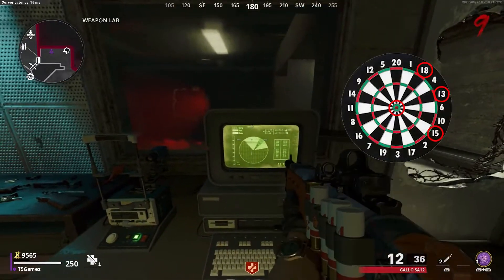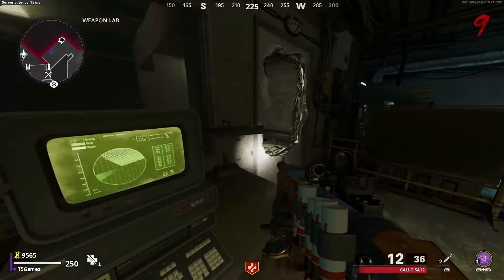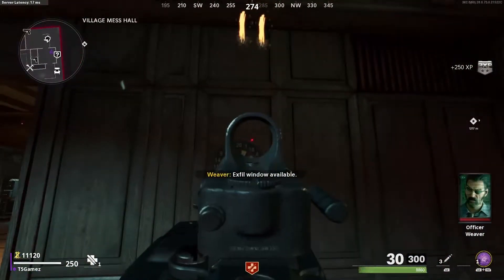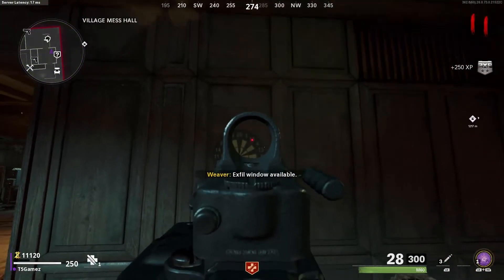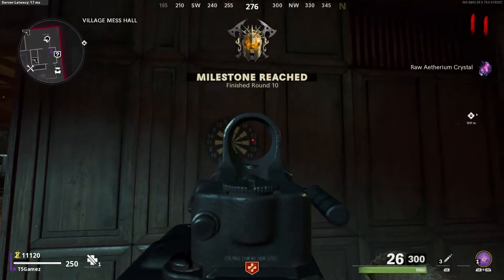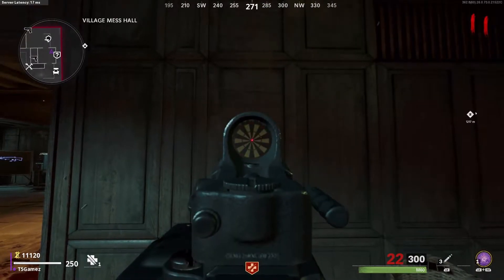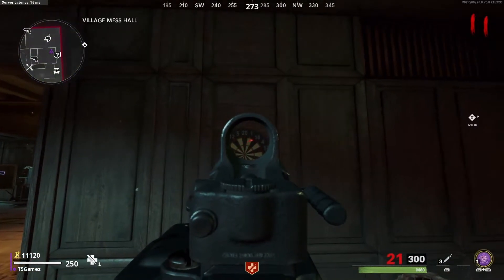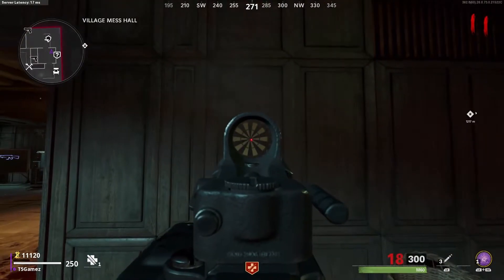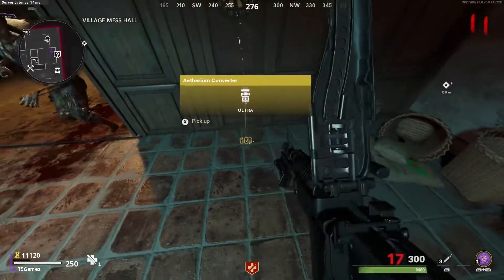I find it useful to open up Snapchat, get a screenshot up, and just note down where the code is. Once you've got the code it's back to spawn — on the wall next to Pack-a-Punch you'll see a dartboard. You've then got to shoot the dartboard in the right order of what the code was on the computer. Be careful not to shoot the same number twice. Once you've done the code you'll have to shoot the bullseye and then the part will drop out of the dartboard.